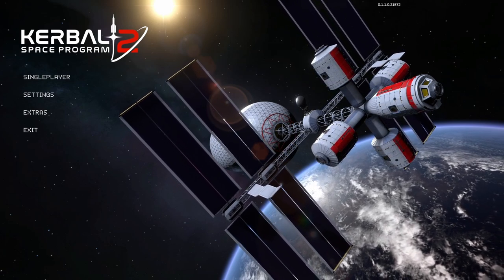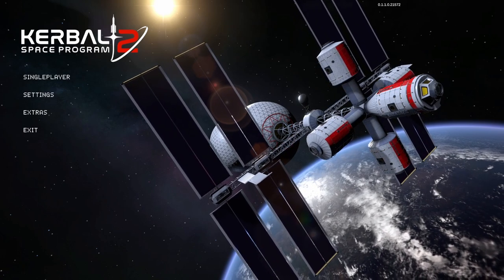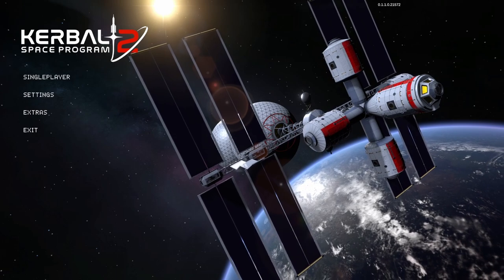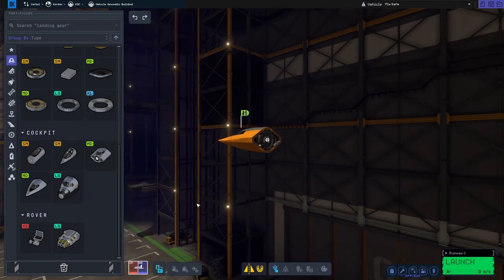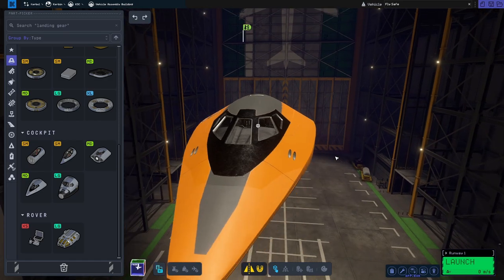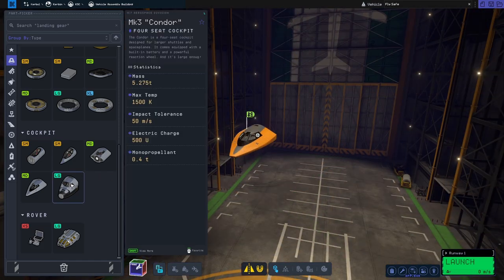Space planes are always fun and in KSP2 they do have this fully modular wing system that I want to play around with, so I'd like to see if I can create an SSTO. I'm going to start off with this Phoenix bridge — nice thin little cockpit — and base things off this size.